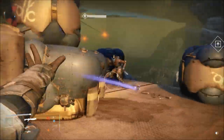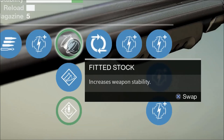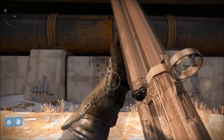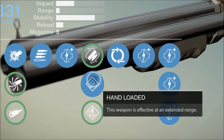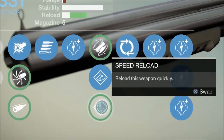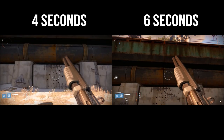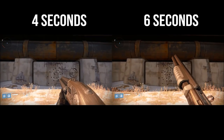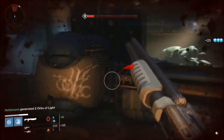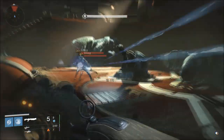Row 3 brings a number of helpful additional bonuses. Fitted Stock is there in case you were wondering why your stability can't be even more ridiculous, and it's a great pick if you still have trouble managing its kick. Hand Loaded, while not as potent as Hammerforged, helps to patch the issues with anyone outside of whispering distance. Finally, Speed Reload lets you get that magazine filled and ready for action much quicker. Only go with Hand Loaded if you're going to go all the way with a range build that includes Field Choke or Accurized Ballistics; if you can handle the recoil in short range, you'd be best served with Speed Reload.